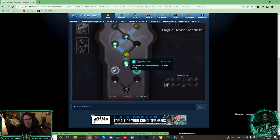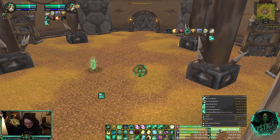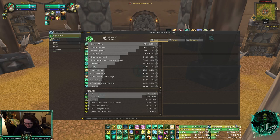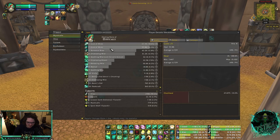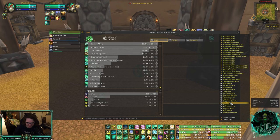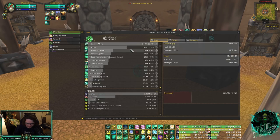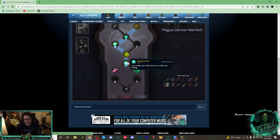The third potency conduit is Resplendent Mist — Gust of Mist has a 30% chance to do 120% more healing. With how much Mastery you'll have, Gust of Mist is crazy. Looking at logs, it's always my top heal every single game — in a four-minute game it accounts for 22-23% of my healing and almost doubles my next highest heal. Very very strong. Play Resplendent Mist.